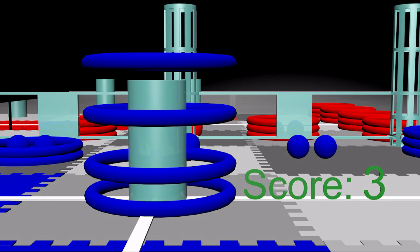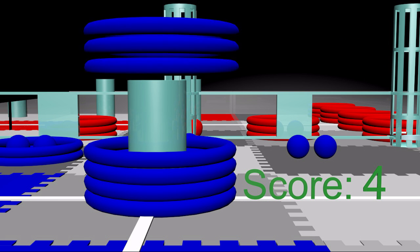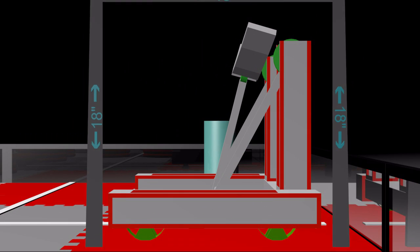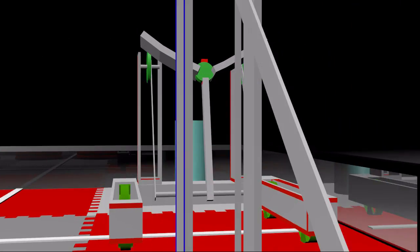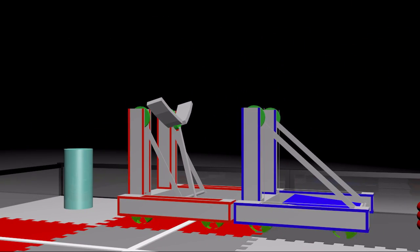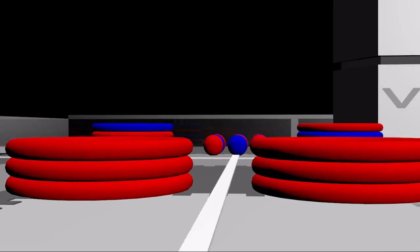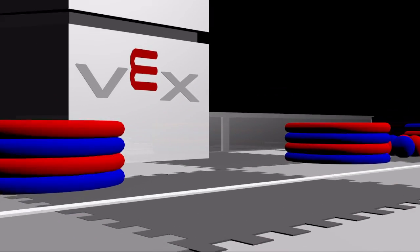Only 4 hoops are allowed to be scored on any cylindrical goal; any more scored on top of them will not be counted. Robots must fit within 18 inches in length, width, and height. Robots are allowed to block one another, but pinning will result in disqualification.